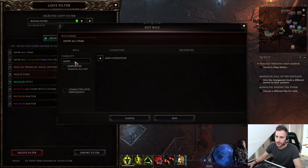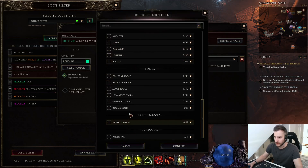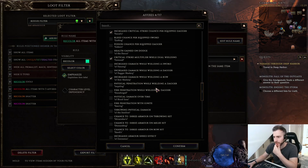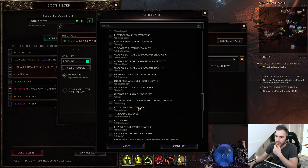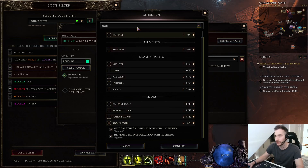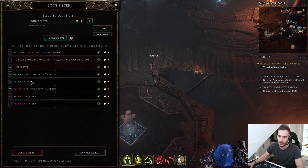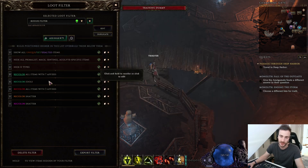For idols at the start, you can also emphasize specific Rogue idols. Going through the Rogue idol list: the attack speed with Swords one is normally better for some builds; the Crit Multi on Dual Wielding is good; multi-shot and Hail of Arrows idols are good, as is the Ballista one. You can set the Rogue-specific idols to emphasize, the resistance and life idols to non-emphasize, and then you clearly see the most important ones highlighted.